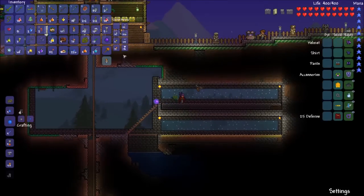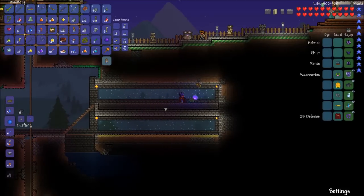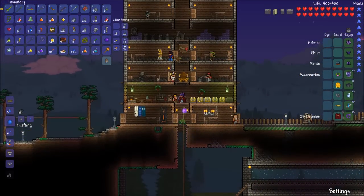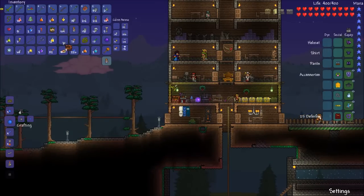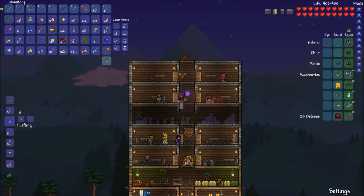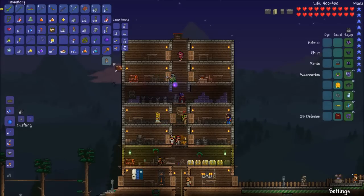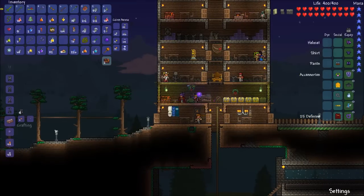I wonder why nothing's growing - if you guys know anything about this, let me know. Well, we can replace our furnace with the hellforge, so that's pretty cool. Guess we'll put the furnace somewhere up here - somebody's fireplace. There you go. Goblin tinkerman, of course he needs only the best technology. We'll throw those away. Okay, let's make some hellstone with obsidian - there we go.